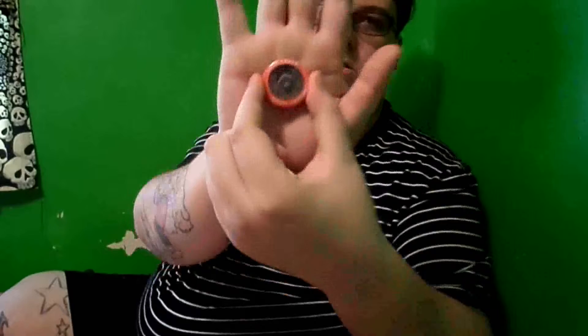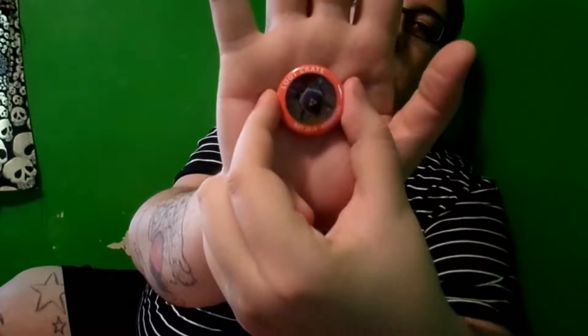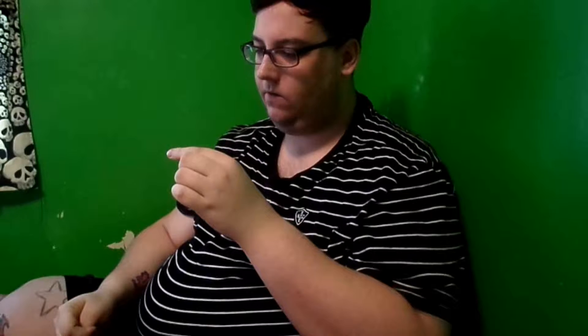Up next is the May Loot Crate pen. It's got the Minecraft Sword on it, the Legend of Zelda Sword, and the Triforce Shield. I don't play a lot of Zelda, so if I butcher what it's called, don't get too mad at me. But this is a nice little pen to add to my collection — I need to start putting them somewhere, but I don't know where yet.